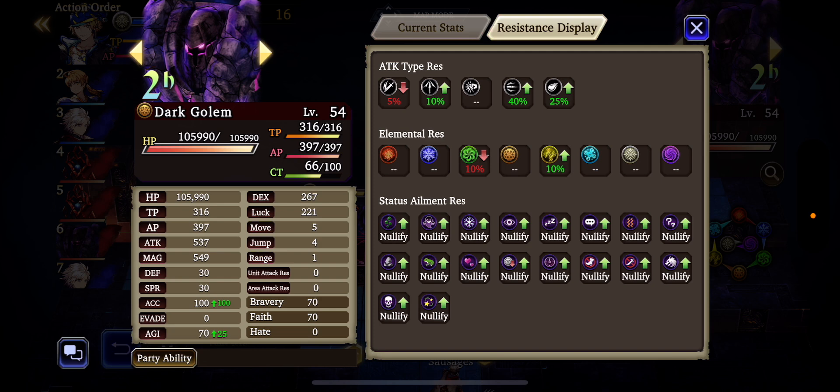Now look at attack type resistance. You'll notice that Dark Golem is weak against slash attack 5%. He is 10% strong against pierce attack. He's neutral against strike attack. He is 40% strong against attack attack. He is 40% strong against missile,